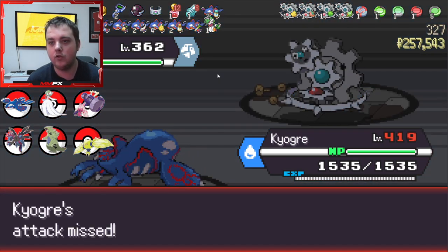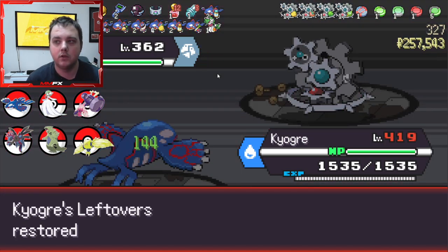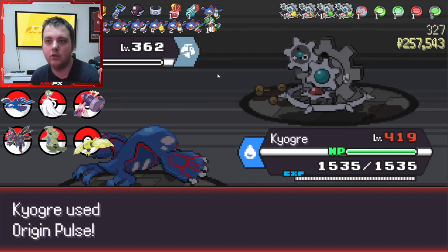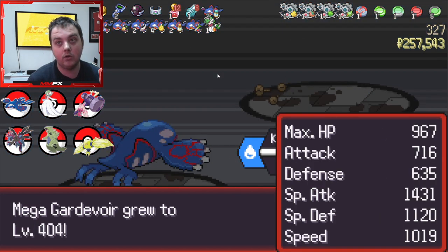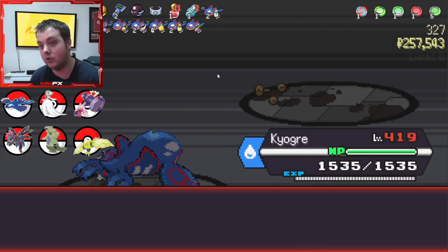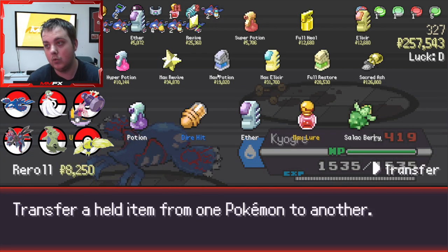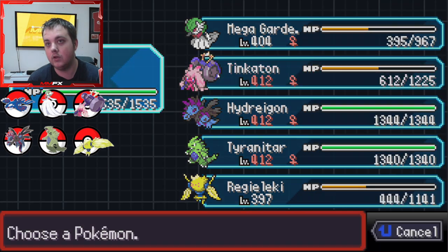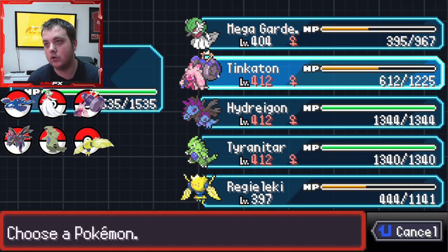If you want to go far, then having your main mon with all the items it needs is key. I'm actually going to go and sort that now. We can max law - nice. So Tinkerton has a Mystic Water which makes Kyogre even more broken. Kyogre has two Dragon Fangs which can go to Hydreigon.